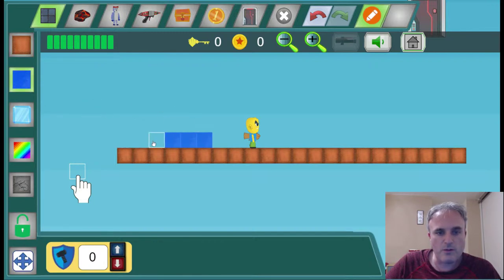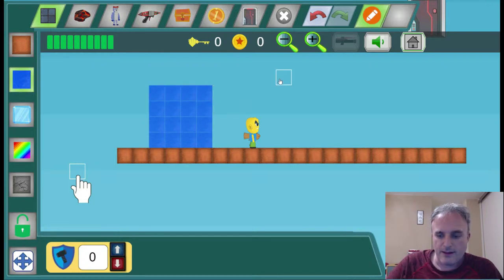For example, water. So I can build a small pool here and use the arrow keys and go swimming, so we can test things out that way.